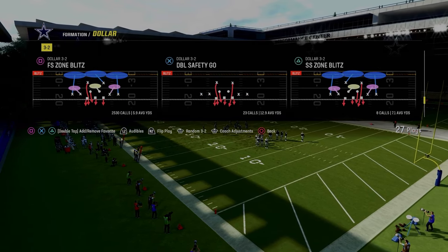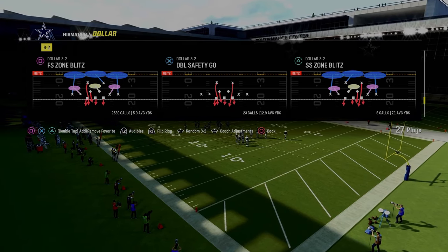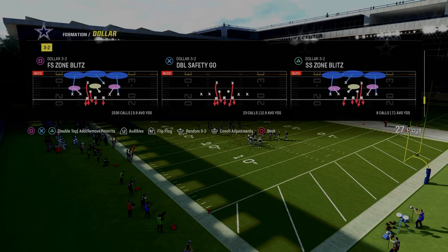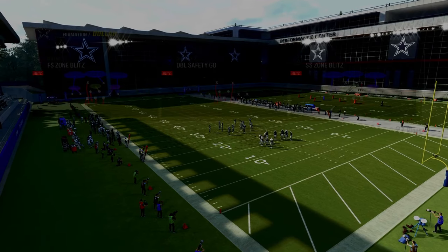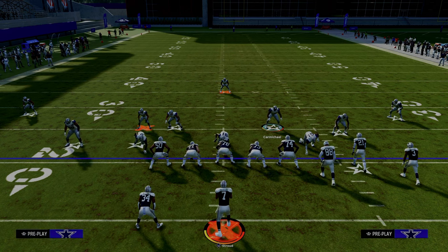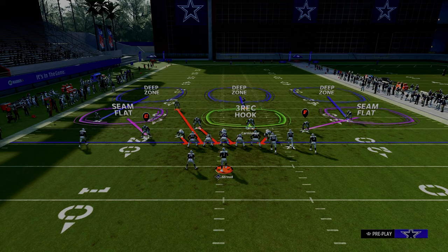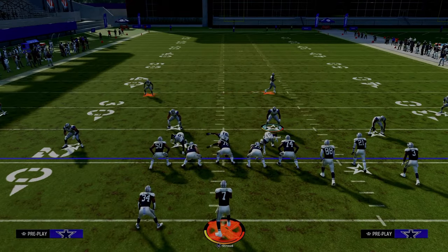Free safety zone blitz — we're in the Chiefs playbook, or multiple defense right now. You can find it pretty much in any playbook that has dollar. Auto flip has to be turned off and base align should be set to on. Now what we're going to do is pinch our defensive line.